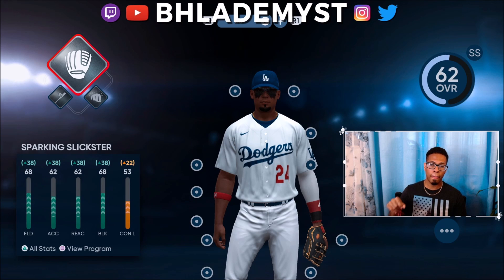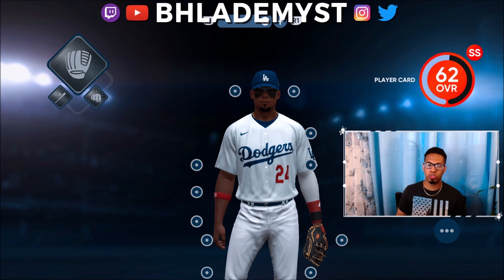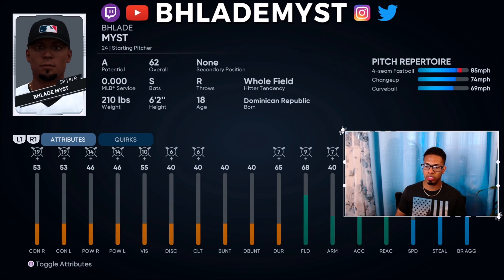A lot of you have been wondering how to check your attributes and see how they'll look in-game. Go to your player card in the top right-hand corner and press the square button. You might ask whether this is an accurate representation with equipment — I would say most of the time it is accurate with equipment taken into consideration, but I'm not 100% sure. The best way to find out is to enter a Diamond Dynasty or Road to the Show game with your equipment and compare the numbers.